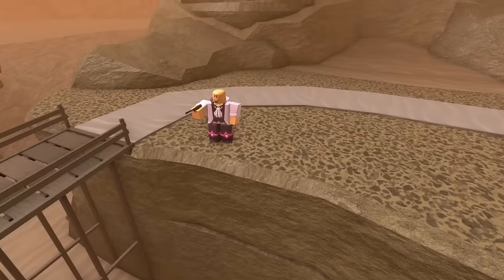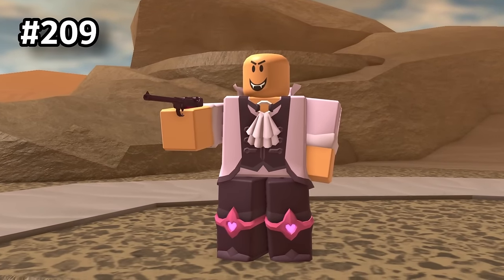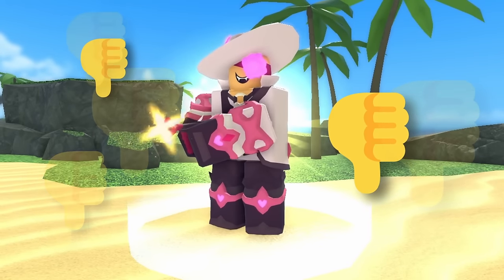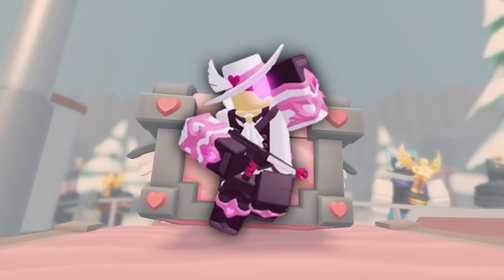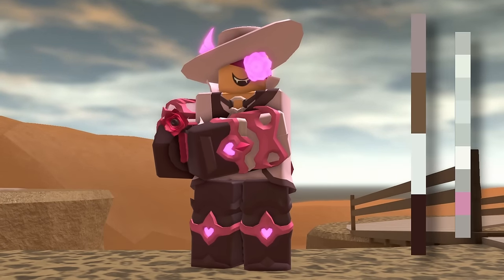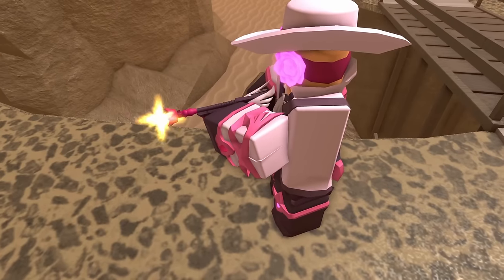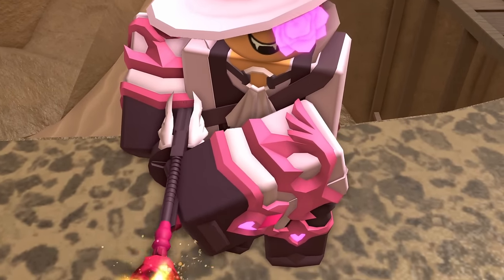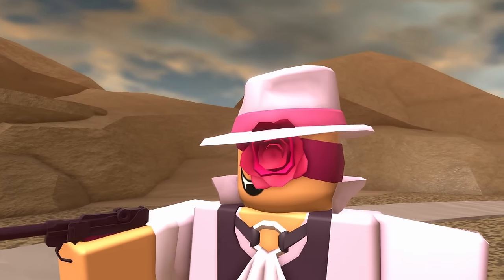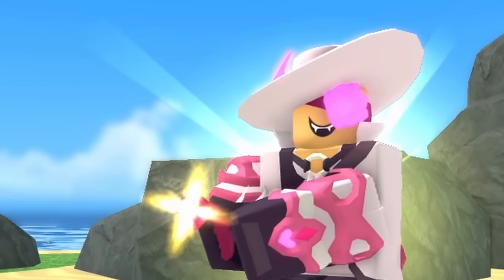Now onto E tier, beginning with what I would consider the true worst skin in the game: the Cupid Crook Boss. I've just always really disliked this skin. The model itself is fine, but the color scheme is just really off-putting to me — it's very flat and very lifeless. There's also some weird additions, like the face and this strange bulky texturing on the arms, plus this random rose eye patch which then turns into a brightly glowing neon eye patch. This skin is just not it.